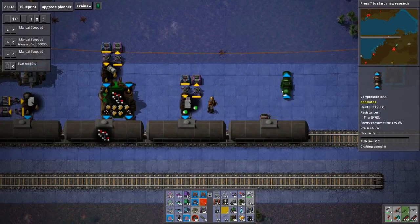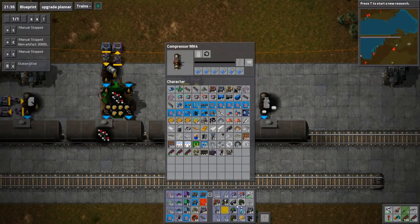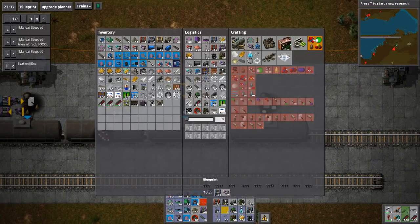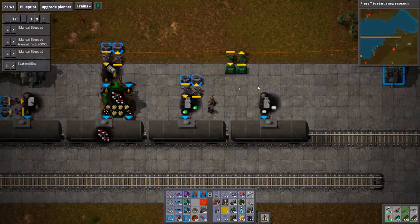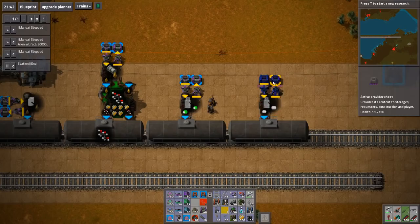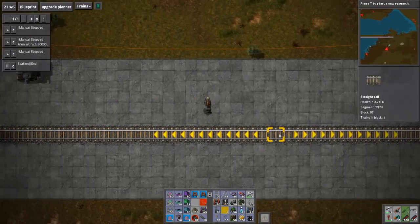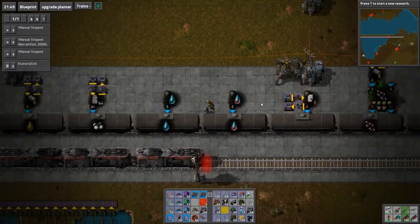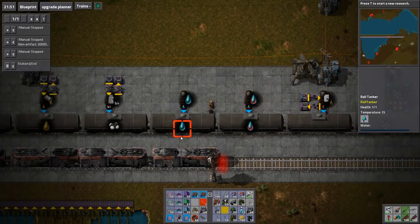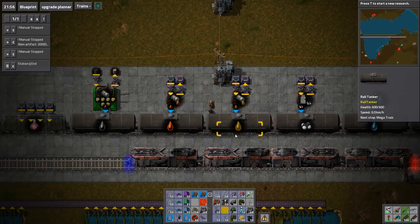Maybe I should put hydrogen in there. Let's do that then — emptying a hydrogen bottle, that one can go in there. Some more fuel tankers — actually got a surprisingly large amount of this stuff. Lithium water is done, water is done.